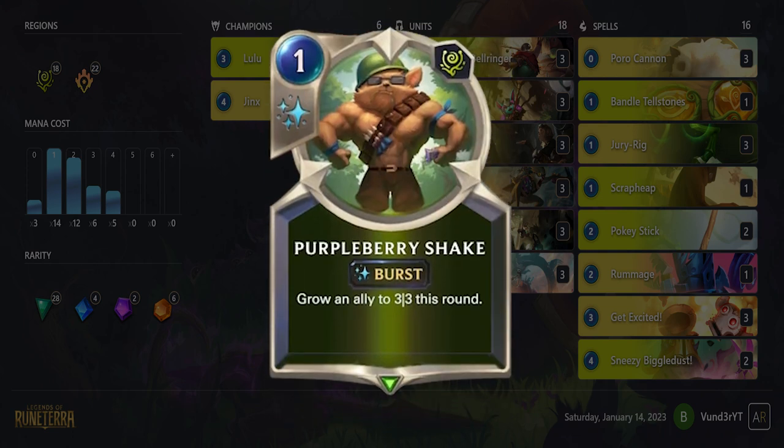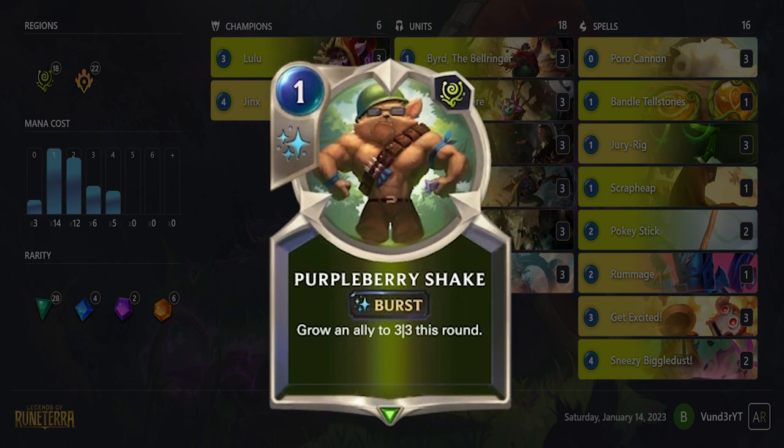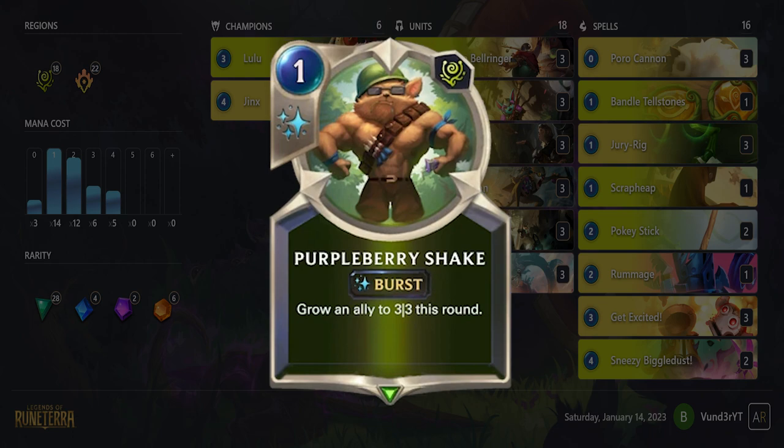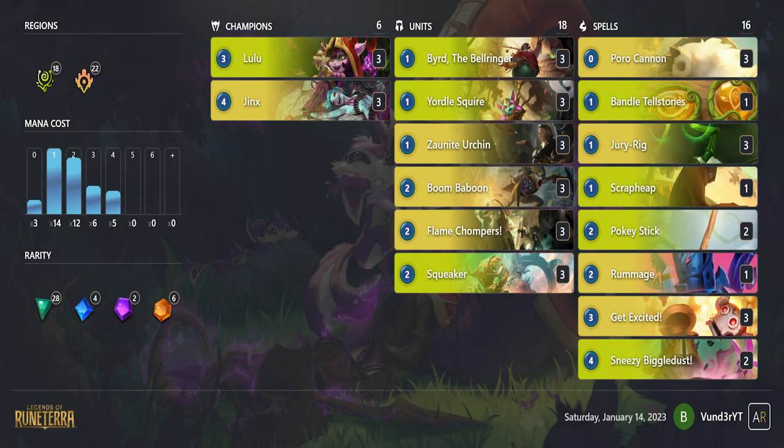A 1-of Purpleberry Shake is interesting as an option to blow out decks with removal, start up a Flame Chompers play, or just get your cheap units swole. If you wanted to try out these tech cards, Bird, Zornite Urchin, Scrap Heap, Bandle Tellstones, and Rummage are some cards you can try switching out.